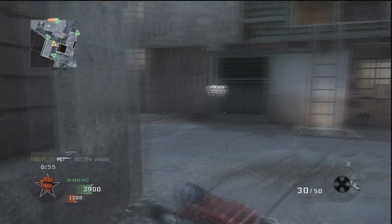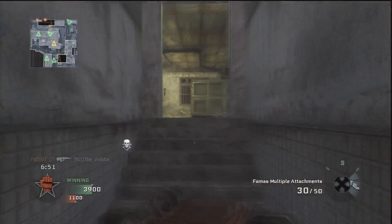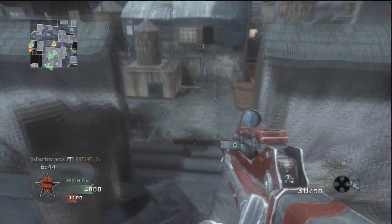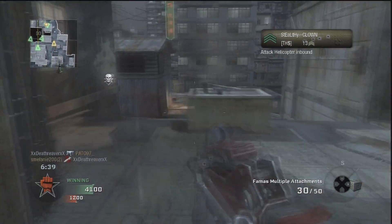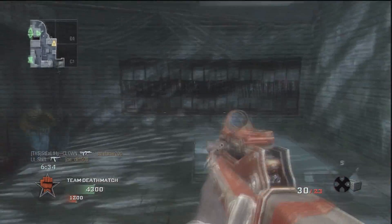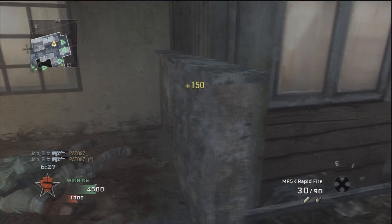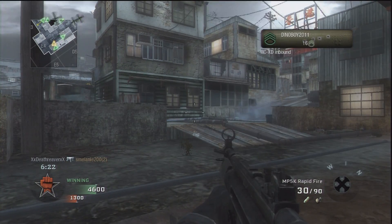First Strike as a whole — I think it's alright, I'm not overly impressed. But it's probably better than what the Modern Warfare 2 map packs were. Is it worth the money? Not really. It's $22.95 in Australia, which is ridiculous. I can't believe we have to pay that much, especially when our dollar is actually higher than America's.